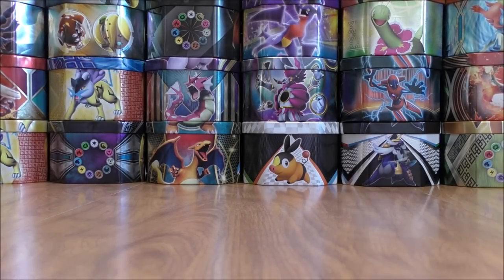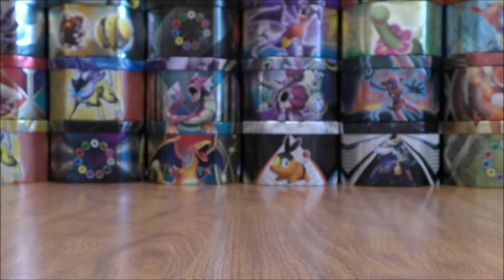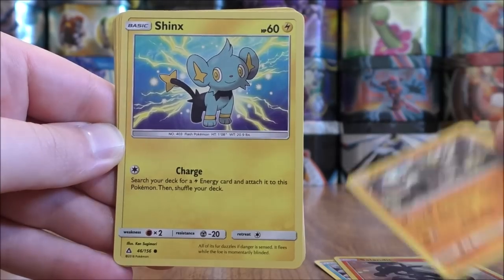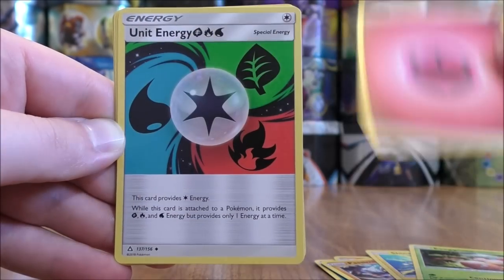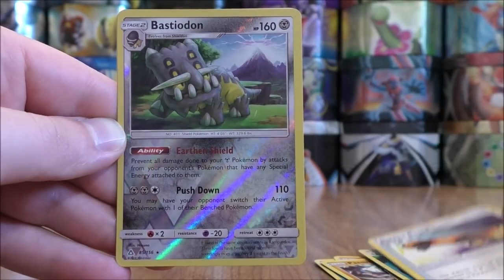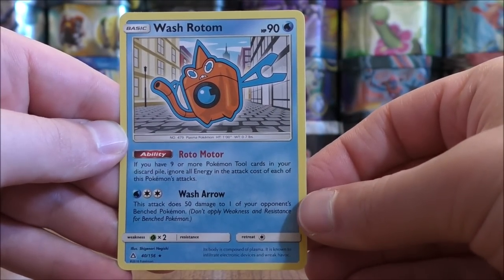Only pulled two rare hollow cards in part one. Leafeon pack now. Piplup starts this one. Salandit, Passimian, Shinx, Exeggcute, Fairy type energy, Unit energy, Luxio, Escape Board. Reverse solo — a rare reverse hollow in Bastiodon. And the final card would be a Wash Rotom.